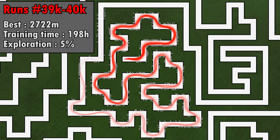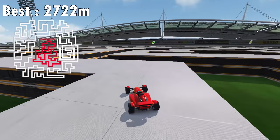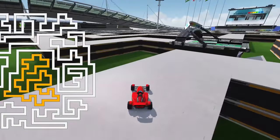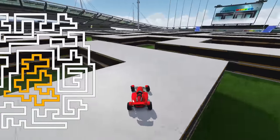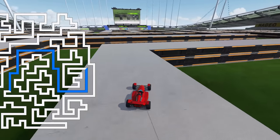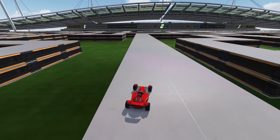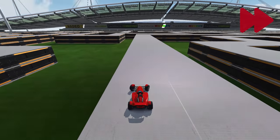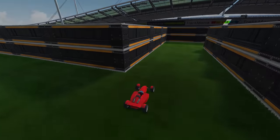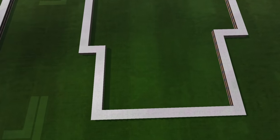It seems that the AI is stuck and can no longer progress. In the first part of the map the AI shows very little hesitation — this first portion has a lot of turns and short straights. But then the AI arrives in a new section with mainly long straight lines, and its driving becomes a little sketchy. At one point it even stops, as if it's afraid to continue. After a long minute it finally decides to continue, and dies. The AI seems to have difficulty adapting to this new type of road.